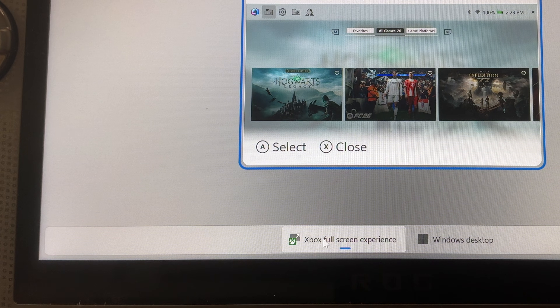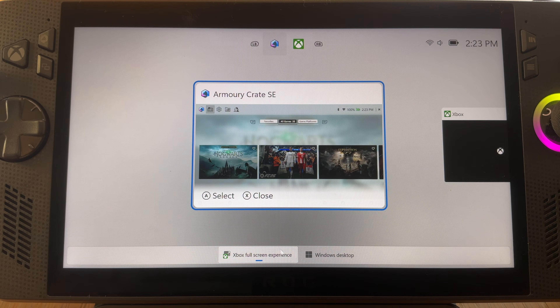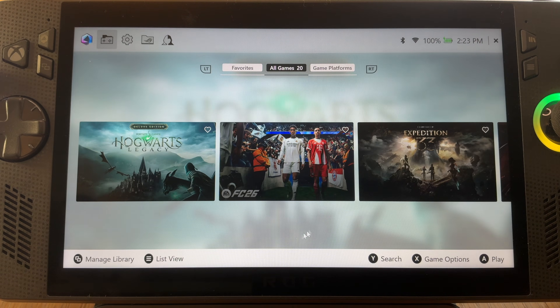Let's start by installing Quick Resume. First, let's make sure that we're in the Xbox full screen experience. I'm doing this on my Xbox LX, but this will work on any PC gaming handheld that has the Xbox full screen experience.